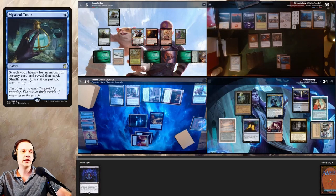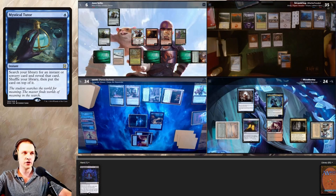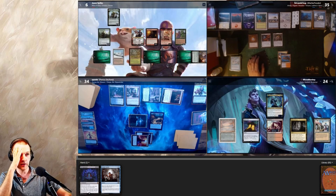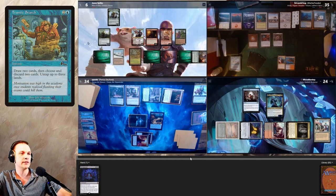In the end step before my turn I activate Bazaar of Baghdad, draw two, and discard two lands and Mystical Tutor. I cast Mystical Tutor with Oscar, finding Frantic Search and putting it on top. On my turn I draw Frantic Search. With Frantic Search I can maybe win — I have 24 life. The chance isn't ultimate but I'm going to yolo and see if it works. I tap Underground Sea and Mana Crypt to cast Frantic Search.